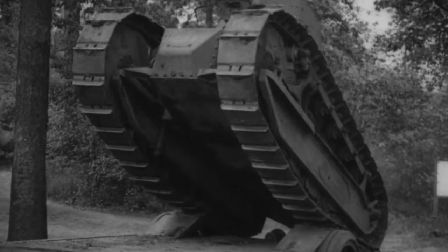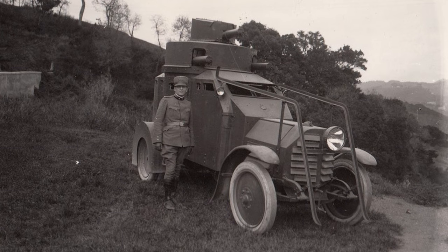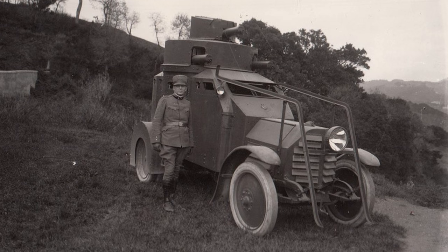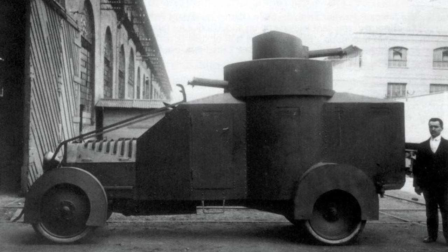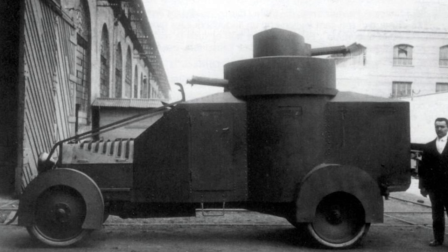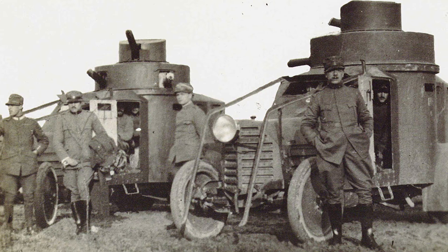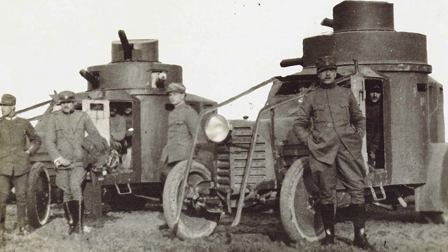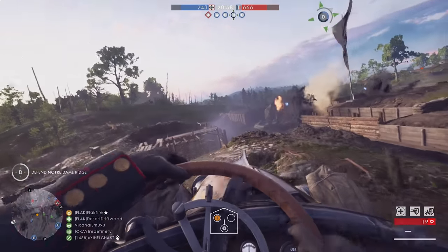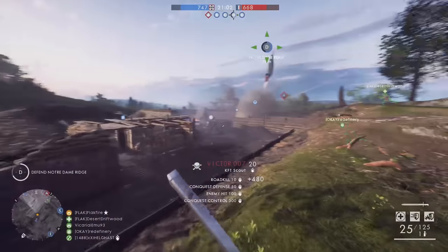First, we'll start with the more standard vehicles. For armored cars, I think the Italian Lancia Ansaldo 1Z is a great option if DICE is looking to add more variety to available armored cars. The design features a unique double turret, with one on top of the other. It wasn't the most practical design in reality, but for Battlefield 1 it would offer some unique gameplay. Both the driver and gunner would have a 360-degree traverse, making it effective against infantry in all directions.